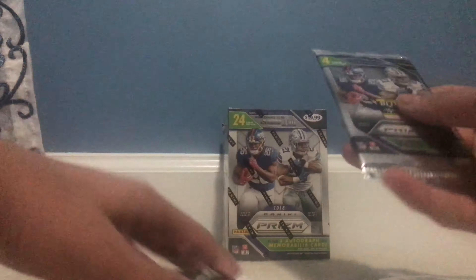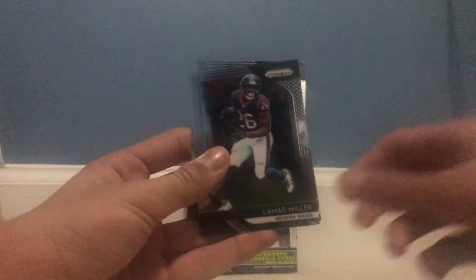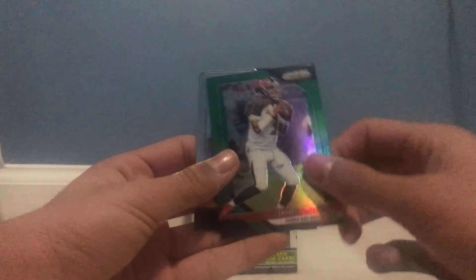Jabril Peppers, Leonard Fournette, a rookie of Christopher Herndon, and Russell Wilson. Not a bad first pack — got a rookie and it's gonna continue to set-build. Hopefully I can finish this set soon; I don't expect to until the season's over. I think we got a green parallel — Eddie Jackson, Lamar Miller. Green parallel with Jameis Winston and Nelson Agholor. Alright, next pack of this.